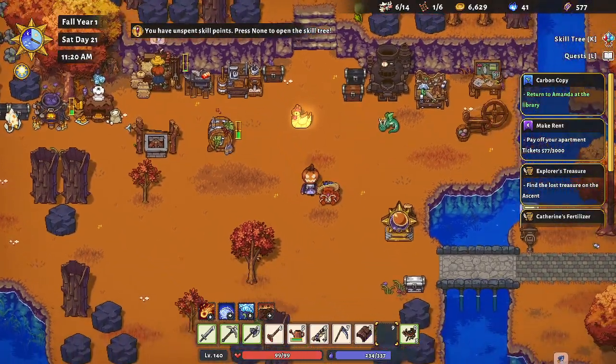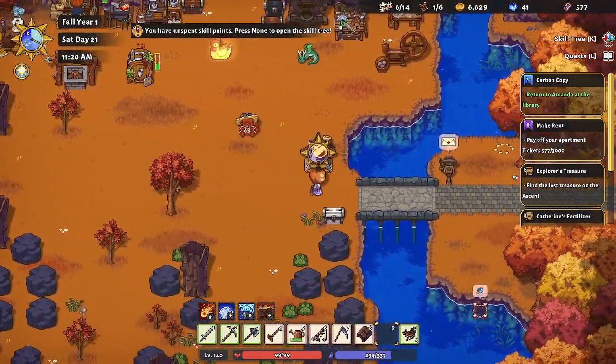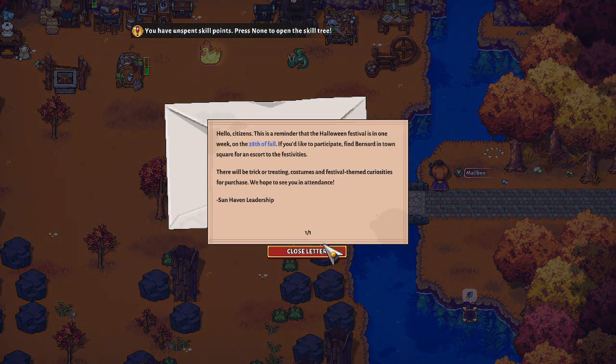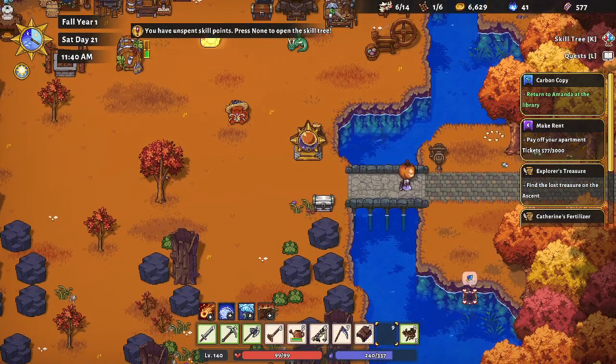Do I have what I need for that? Let's get the mail. This is a reminder that the Halloween festival is in one week on the 28th of fall. If you'd like to participate, find Bernard in Town Square for an escort to the festivities. We definitely want to participate in that one.